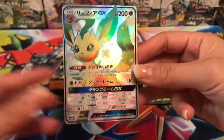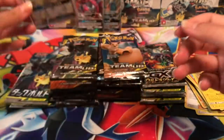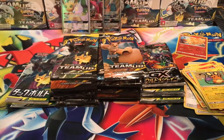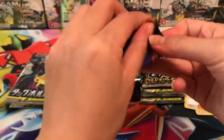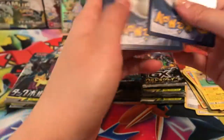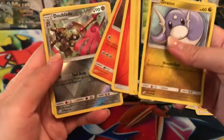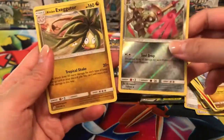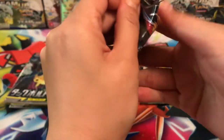We got a Leafeon GX — oh my goodness, an Eeveelution! This is so pretty, I absolutely adore the Eeveelutions and this is absolutely gorgeous. I'm mainly on the hunt for Charizard, but to get an Eeveelution I'm very happy. I just wished it was Umbreon because I am missing Umbreon. Anyway, next pack — we got a Torracat, a Doublade reverse, and our rare is an Alolan Exeggutor.